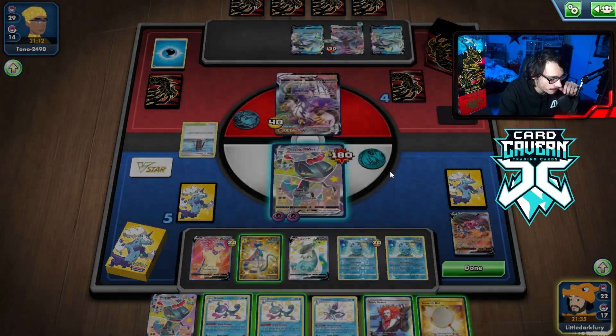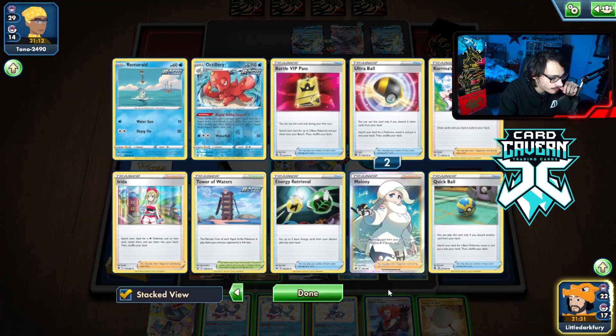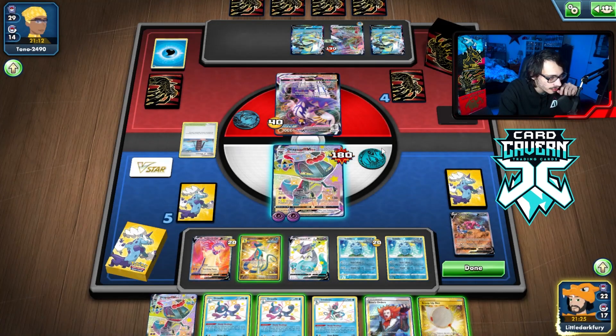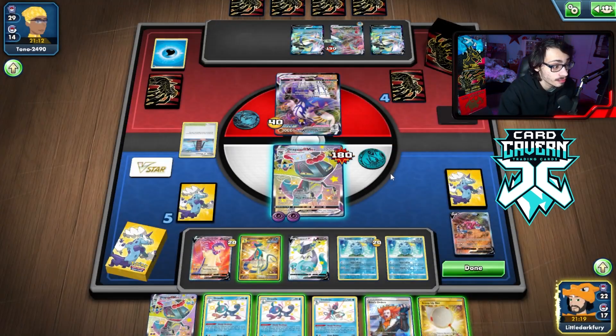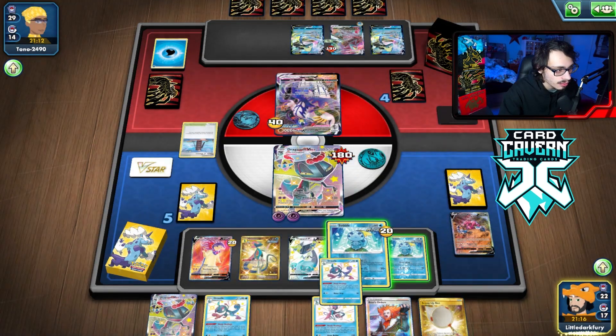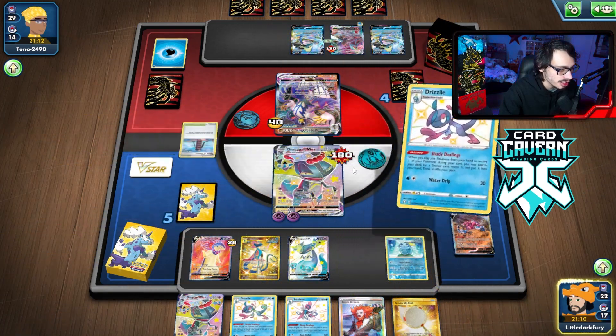There's Boss. I don't have a knockout this turn — I'm only doing 260. They're 10 off of KOing Urshifu. I could insta-KO it though. I feel like we'd rather insta-KO Inteleon, so I think what we're going to do is Shady Dealing for Marnie.